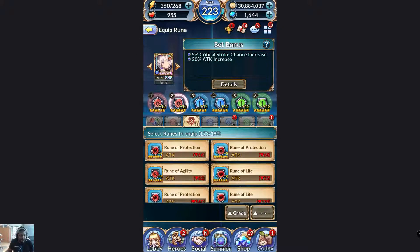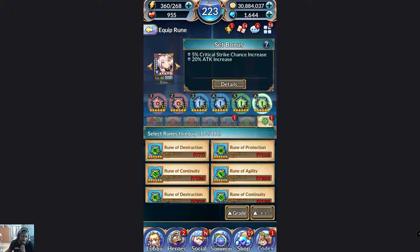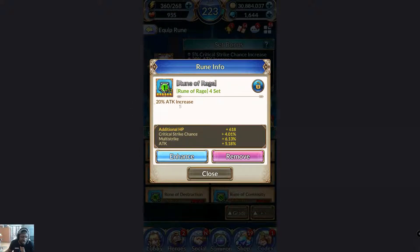That's the easy part, even though it gets a little tedious farming those runes. The hard and really end-game high-level stuff is getting the proper substats on your runes. If I click on my last slot — number six — I'm still getting the extra 20% attack from the four-set, but these four substats are what really matters. They may not seem important early on, but trust me, it makes a world of difference.